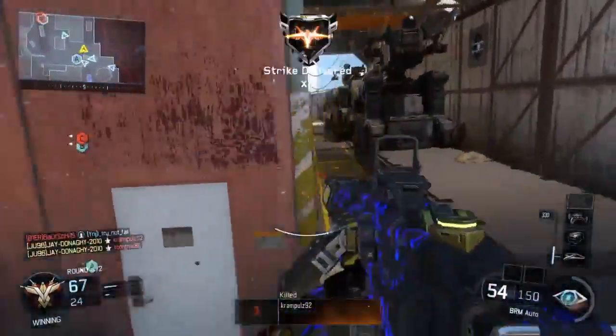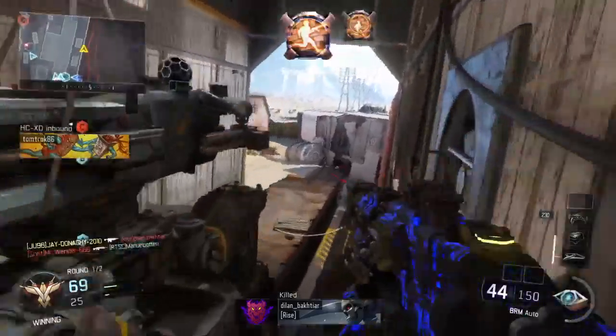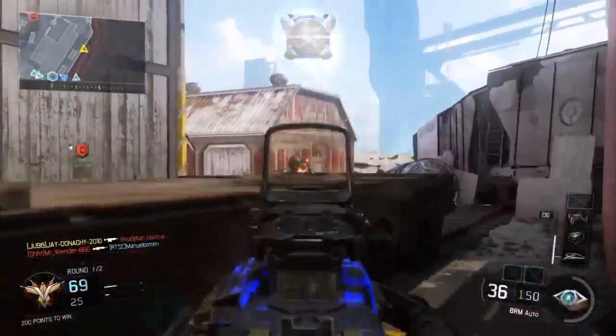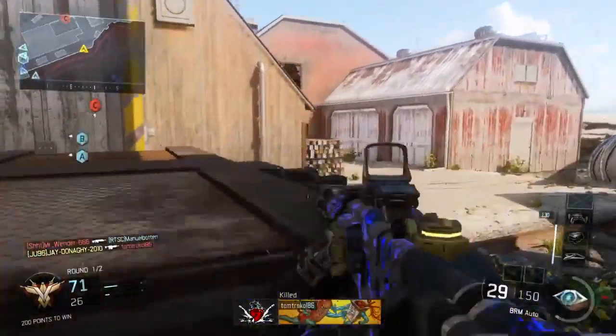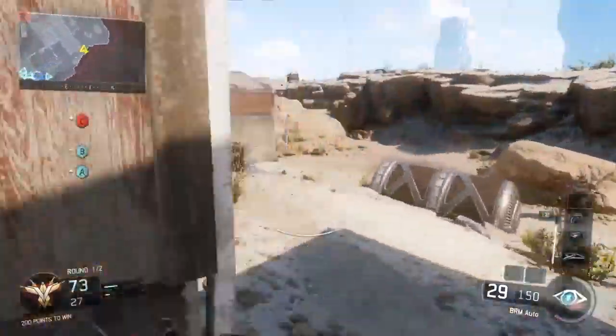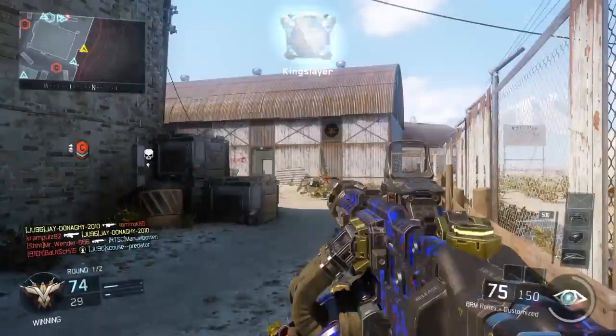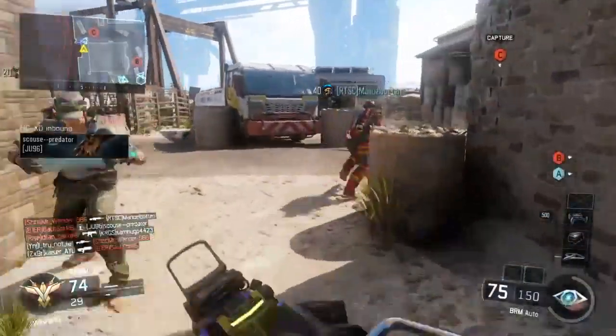Viber 5-2 Magnus. Hostile UAV power level 4 RTP. Losing B. Two kills. Scrap metal. Viber 5-2 splash confirmed. Viber 5-2 splash confirmed. Enemy has problems. HCXD deployed.